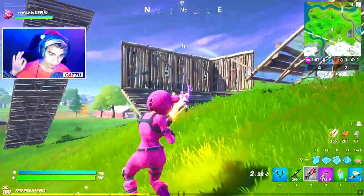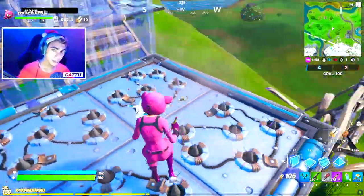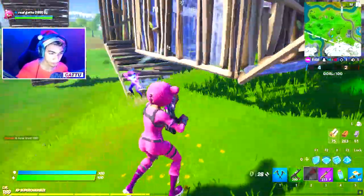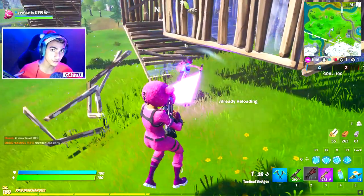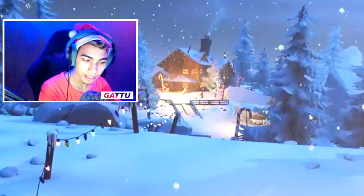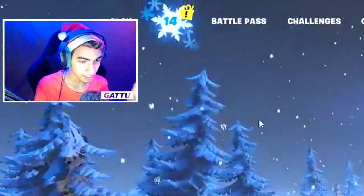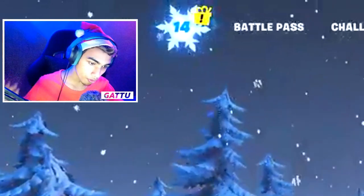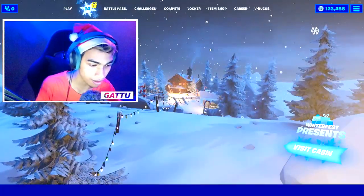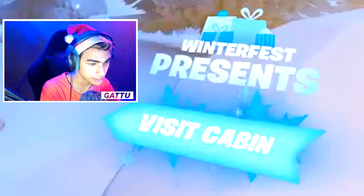Let me show you how you can complete the first challenge — search holiday stockings in the Winter Fest cabin. There are actually two ways to do this. Once you're in the lobby screen, next to the play button there's going to be a 14-day sign. Click on that, which is the 14 Days of Fortnite event, and on the right side you'll see 'Winter Fest presents — visit cabin.'